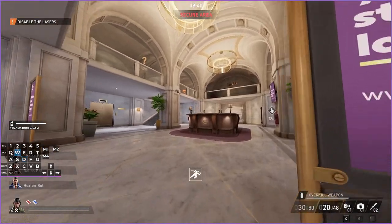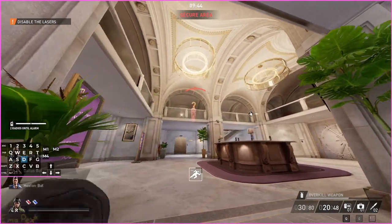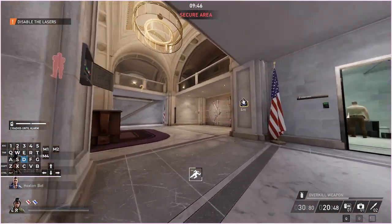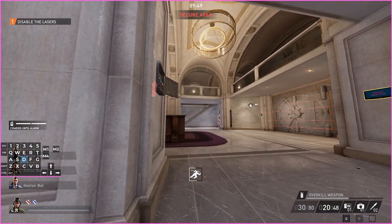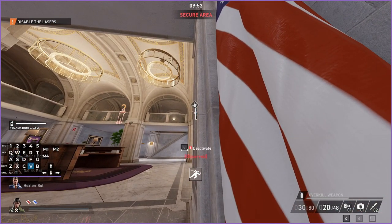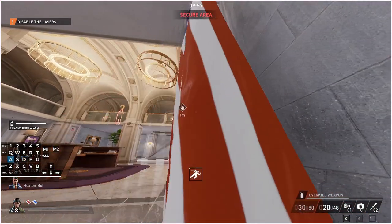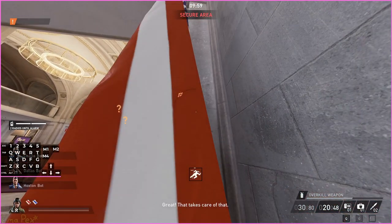Remember that you can sprint in private areas but you can't sprint in secure areas. If you sprint in a secure area, guards within 10 meters can hear it. If you slide in the secure area, guards within 5 meters can hear it.